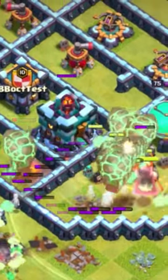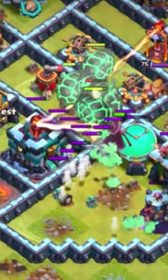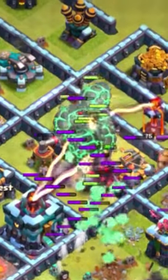However, unlike it, the Lava Loon is able to do a lot of damage thanks to being able to tank for the Lava Loon pups — and this is where it gets really broken.